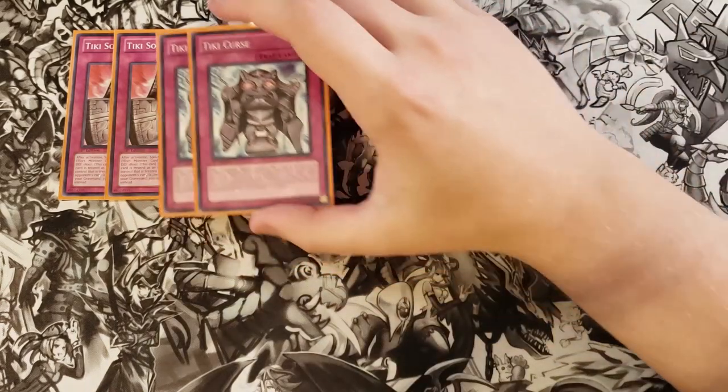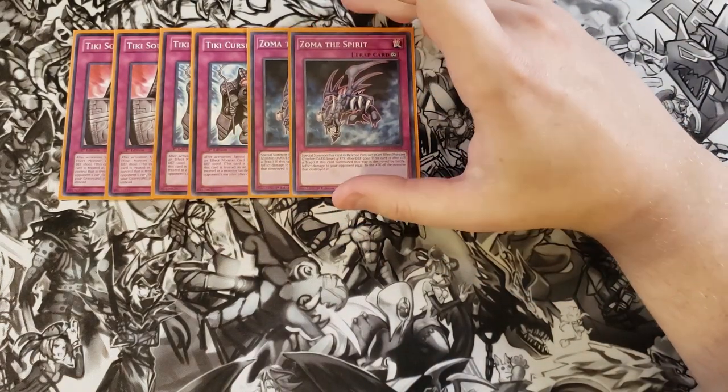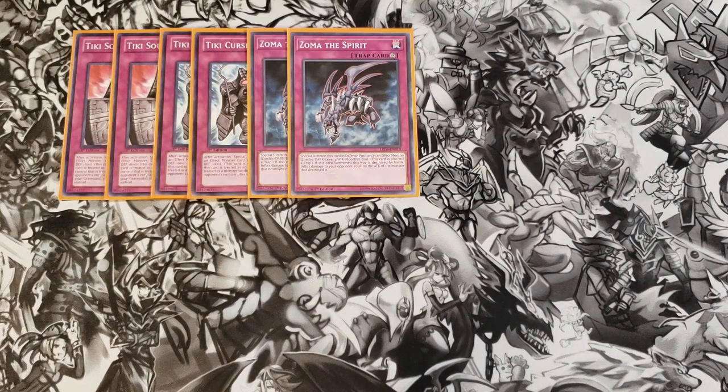We then play two copies of Tiki Curse. Tiki Curse special summons itself as an 1,800 attack Level 4 Dark Rock monster. While treated as an effect monster, if another trap card treated as a monster battles an opponent's monster, you destroy the opponent's monster after damage calculation — really good for taking out all sorts of monsters. We then play two copies of Zoma the Spirit. Zoma special summons itself in defense position as a 1,800 attack Dark Zombie monster with 500 defense. If this card is destroyed by battle, you inflict damage to your opponent equal to the attack of the monster that destroyed it, so it can do burn damage.